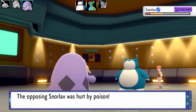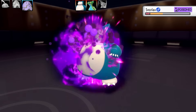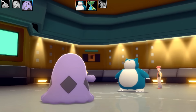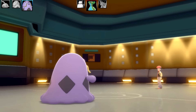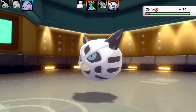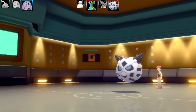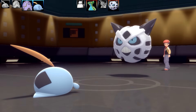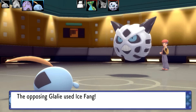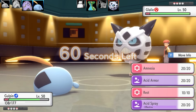I'm currently away on holiday, but I'll be back on Saturday — I'm doing these videos in advance. Next Pokémon is Glalie. I got rid of the Snorlax, which is good. I'm swapping out Swalot because I really need it to handle Gastrodon. Glalie uses Ice Fang, and I'm taking that very well. This Gulpin is an Amnesia, Acid Armor, Rest, and Acid Spray set.